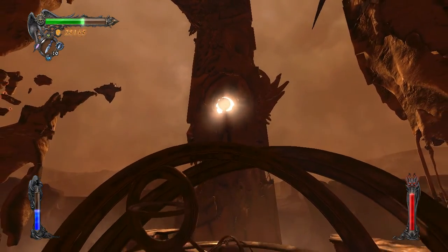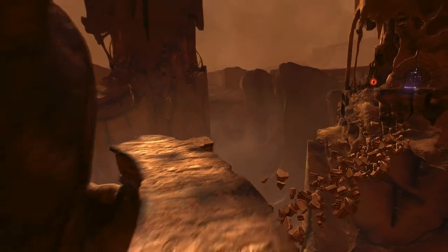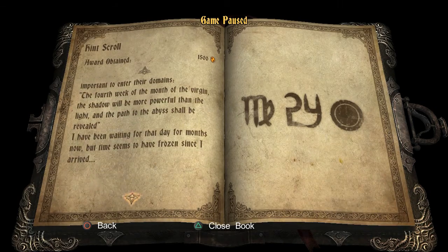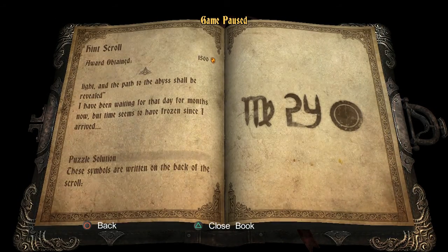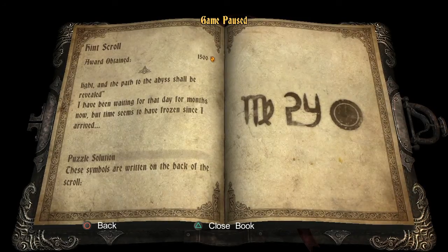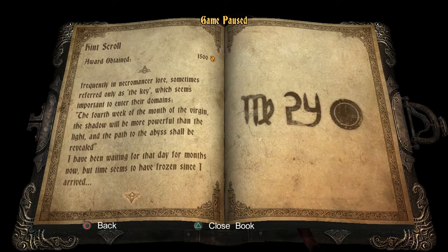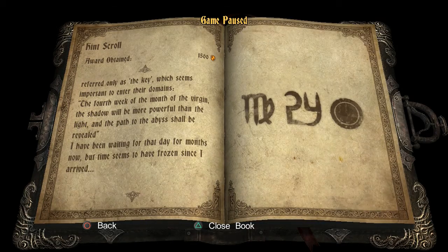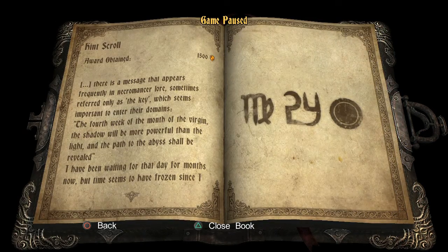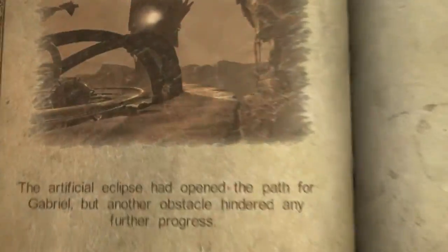I don't actually know which symbols that was. I need to look at that real quick because it will tell you once you've completed it. Puzzle solution — symbols are written on the back of the scroll. But yeah, that's supposed to be 24. I thought I tried 24. I guess M is supposed to be for Virgo? I don't know what zodiac sign that is. 24, 7, 14, 21 — it's not really the fourth week. But that makes an eclipse.